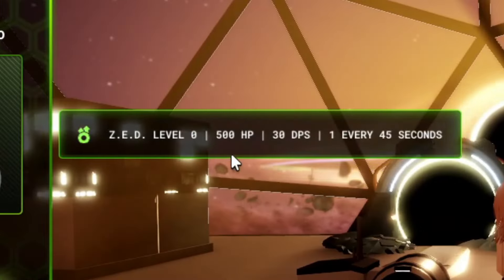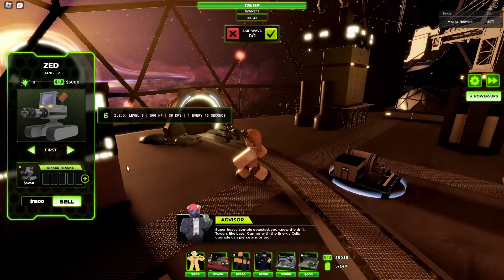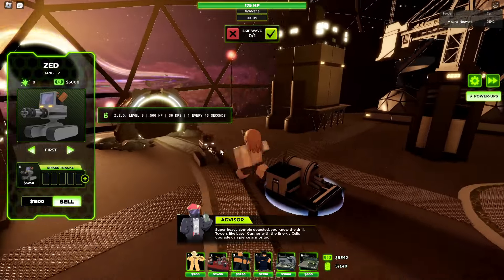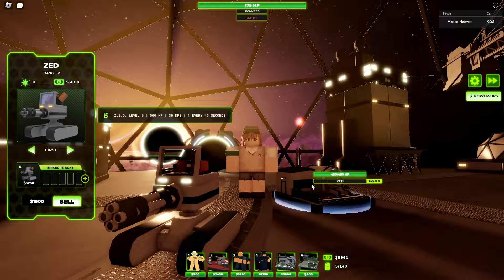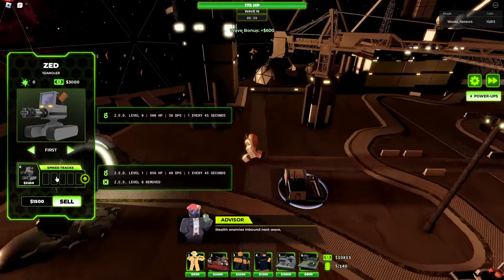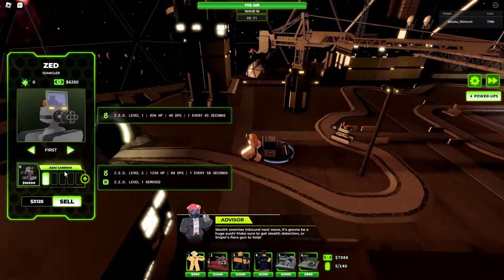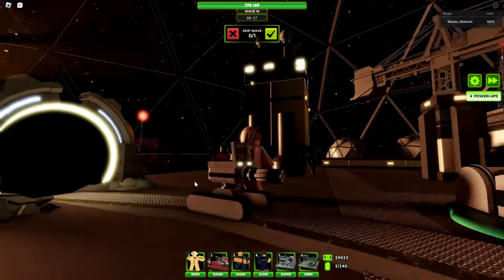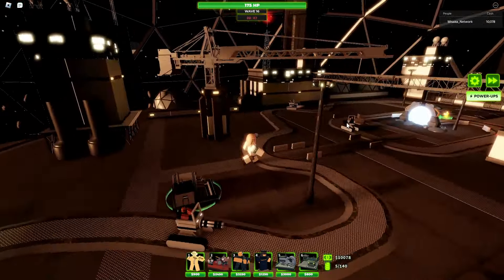At level zero, ZED has 500 HP, 30 DPS, and spawns every 45 seconds, which is pretty good. Visually, level zero ZED looks like a ZED. Level one adds spike tracks — you get 850 HP and 40 DPS with the same spawn time. Visually I don't think much changes except for the tires.